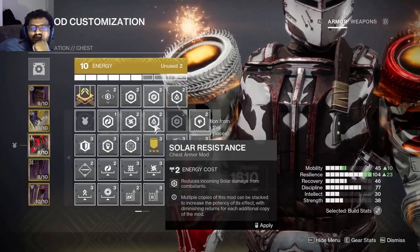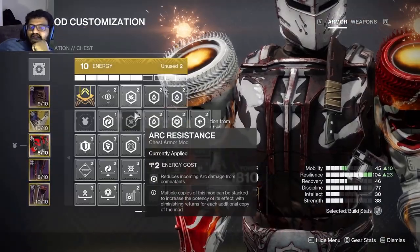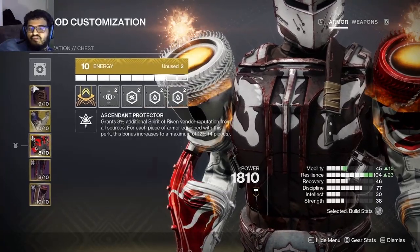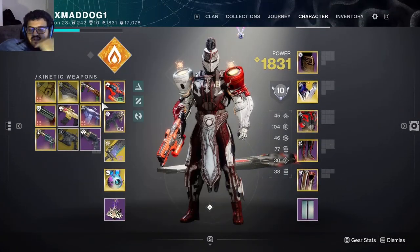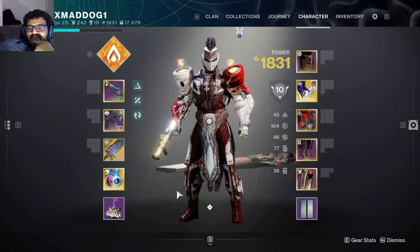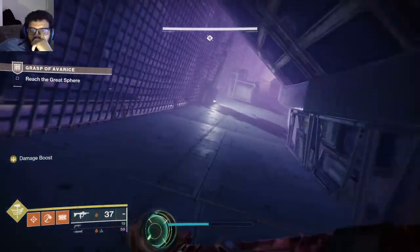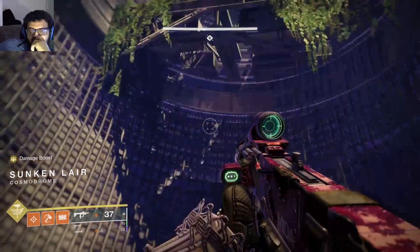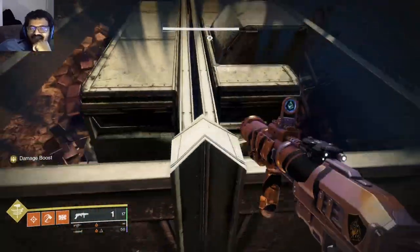Looking into the video, there's a lot of solar and arc damage. Sometimes you need to look up boss phases on YouTube to see what's shooting you so you can prepare. I switched to Mountaintop and Lament for this encounter. Be careful making jumps with Mountaintop — it's tricky.